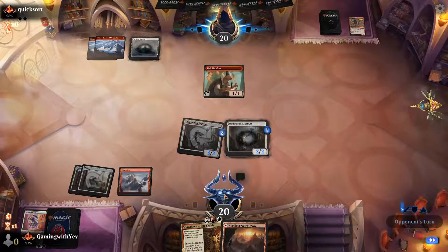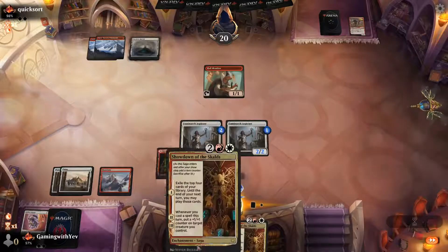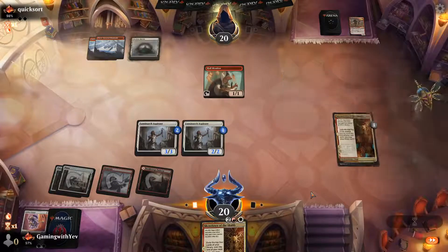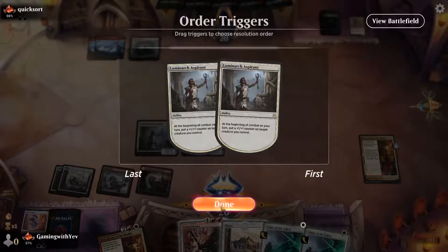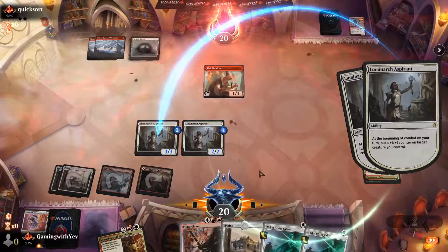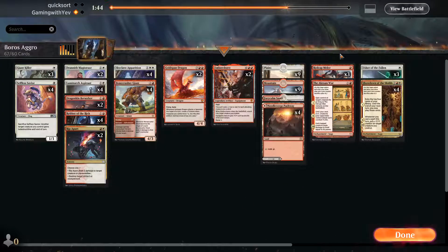Next turn we cast Showdown and our board is extremely chunky. Our opponent was just trying to play their mana ramp and there's the concede. Going into game two.